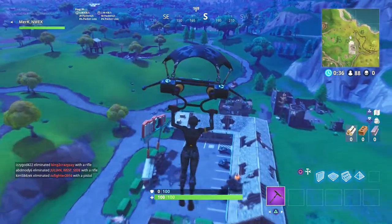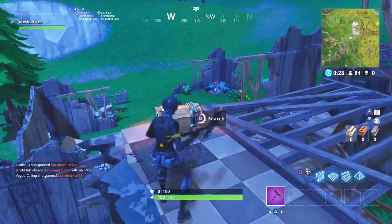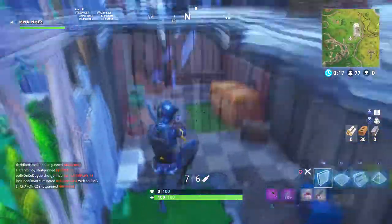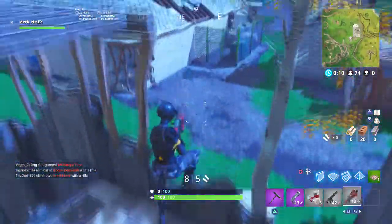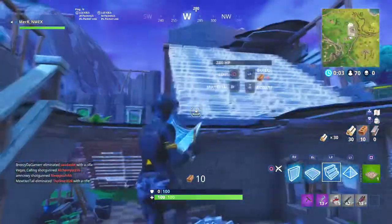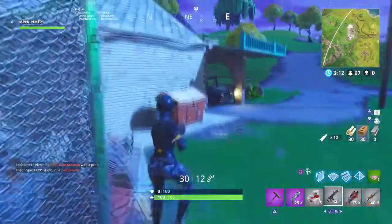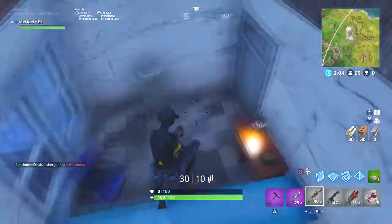Moving on to the third and last location — it's D2, which is the motel as well as the nearby structure or hole. If you guys have not gone to the little motel in D2, I recommend going there. Usually there are a lot of chests that land here, not only in the abandoned houses next to it but in the motel itself — you will find at least three to four chests throughout, maybe even five, as well as regular floor loot. In the outside abandoned houses there's at least one or two chests in each.